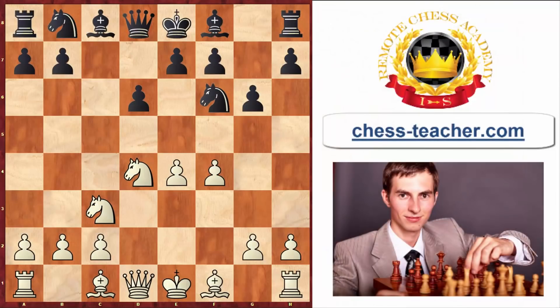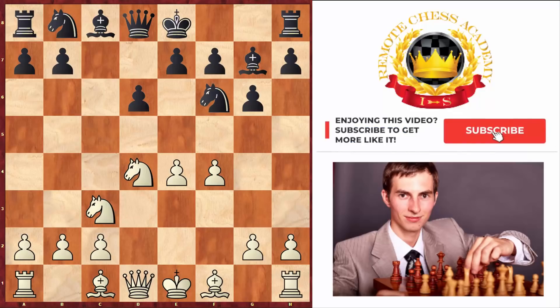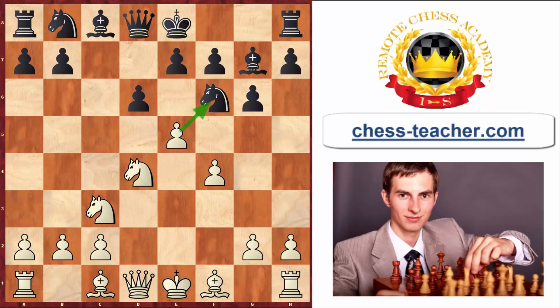Coming back to the board: what if black goes bishop g7? They usually do so because it just makes sense — they just played pawn to g6 on the previous move, preparing bishop to g7. But the problem with this move is that it allows white to kick off an early attack in the center by pushing pawn to e5 and starting to attack the black's knight. And even though it looks like a very simple threat to handle, in fact it causes a lot of trouble for black.